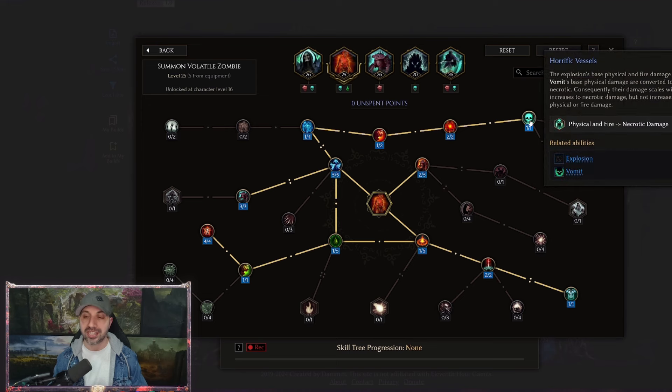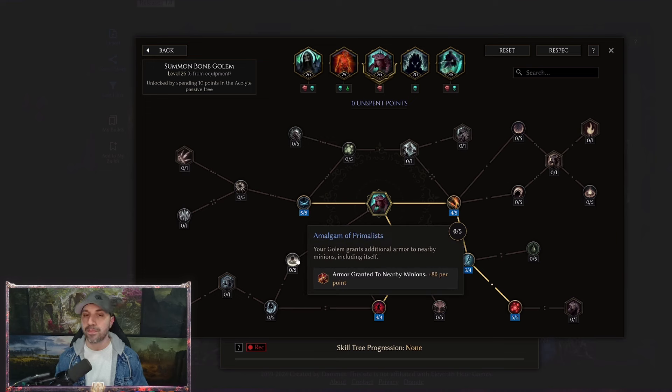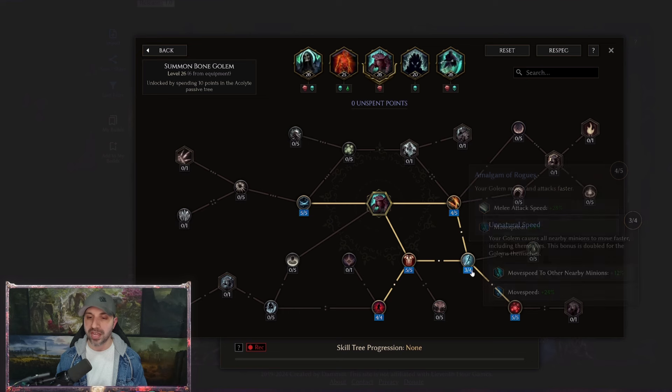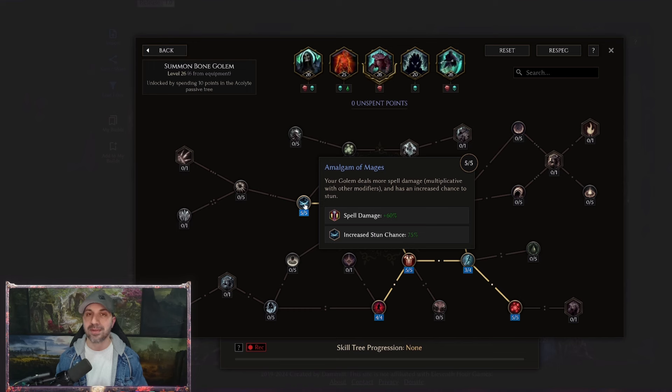When it comes to Golem, we did move some points around. Golem did get a buff to its spell multiplicative damage. So I moved points out of AOP, pulled one out of AOR and Unnatural Speed, and those five points are now over here into mages — which gives us a 60% multiplicative to our damage. Your Golems are actually going to hit a whole lot harder with the newly enhanced Golemancer.